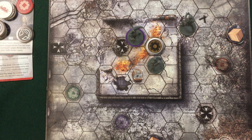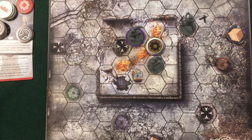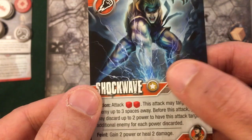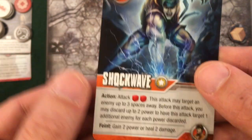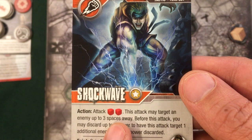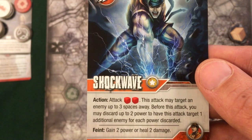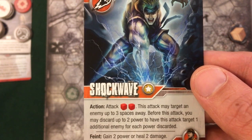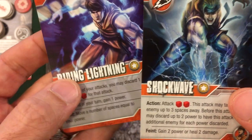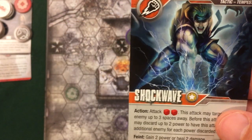I wanted to get attacked to convert defense tokens into power, but oh well. In the draw phase I get a new tactic: Shockwave. It's unique, a punch attack. As an alternate action I attack for two dice and this attack may target an enemy up to three spaces away, so it's ranged. Before this attack I may discard up to two power to have it target one additional enemy for each power discarded. So for two power I can do a two-die attack against three different people, and with Riding Lightning's bonus I can make it three dice against all three. I'll probably play that next turn.